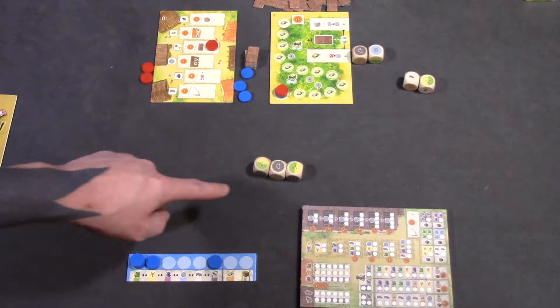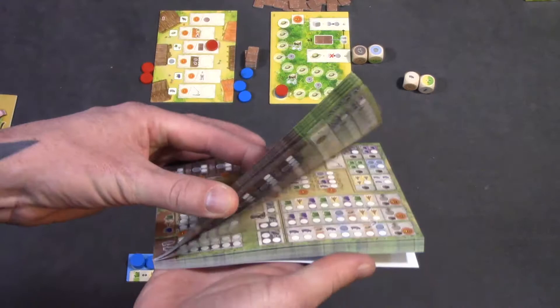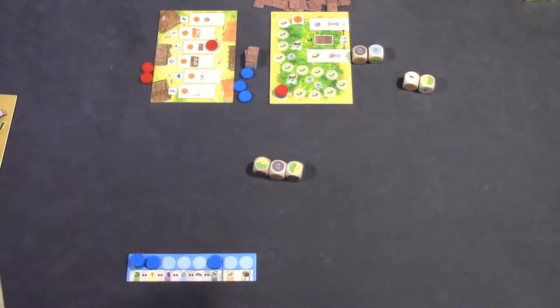As you move up the Siesta track, once you get to certain points you grab another disc, so you can eventually have five, six, or seven goods at a time. Now I have to pick which good I want this last disc to be — I'll go with olive. Now that setup is done, I can spend these goods to fill in spaces on the player board, which is a full color, double-sided pad — pretty impressive for a roll and write game. You can essentially play infinitely.